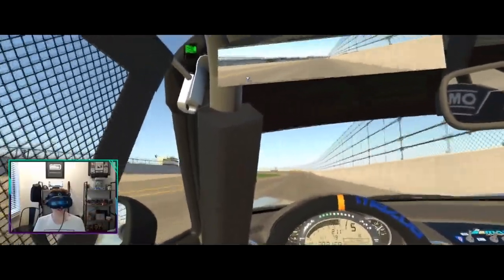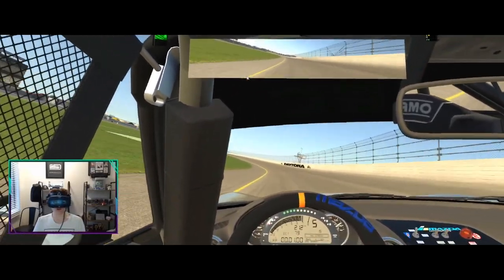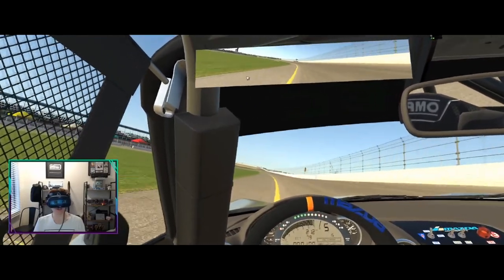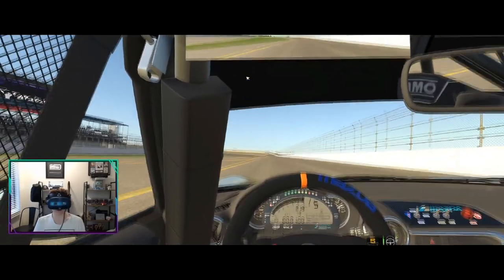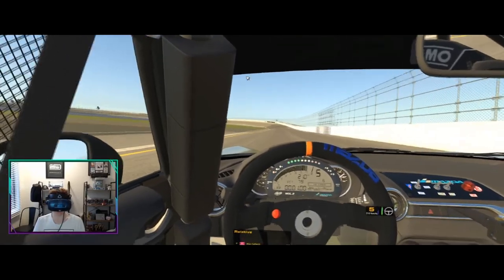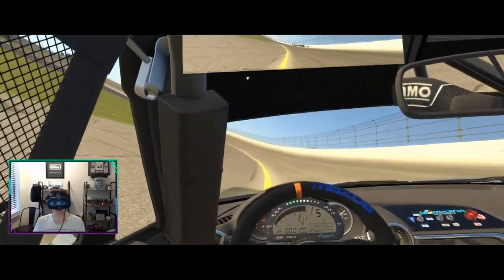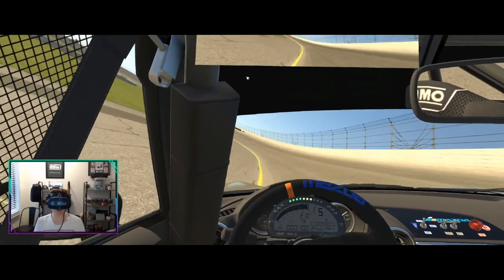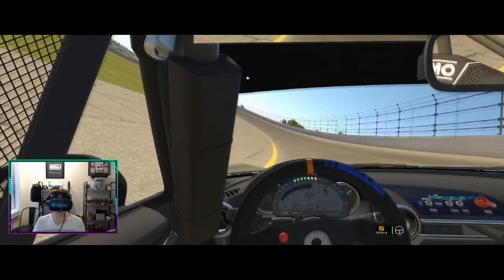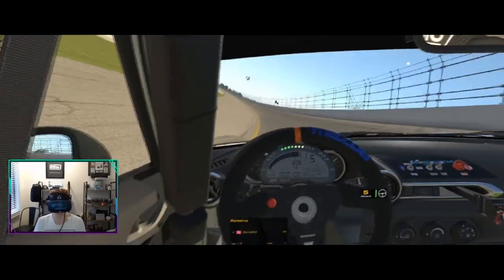We're about to start our hot lap, coming into the final corner under the green. Not really too sure what to do with the gears because it maxes out at 5, but then it really bogs down in 6th gear. So I'm going to try shifting up to 6th, see if I'm gaining speed. No, I'm not. I've got to stay in 5th. I'm sure there'll be someone that knows how to get pole position, like you need to shift to 6th out of the corners or something. But honestly, I've got minimal fuel so I'm just going to see if I can do a good quality time.